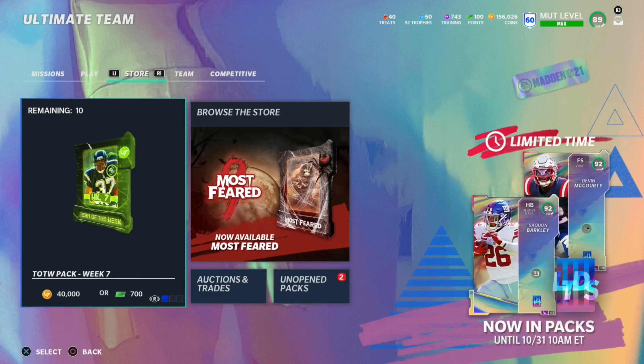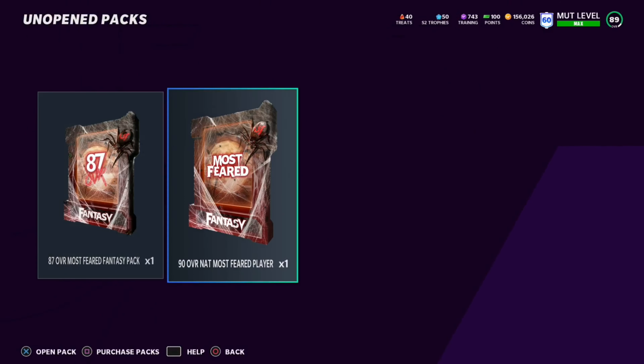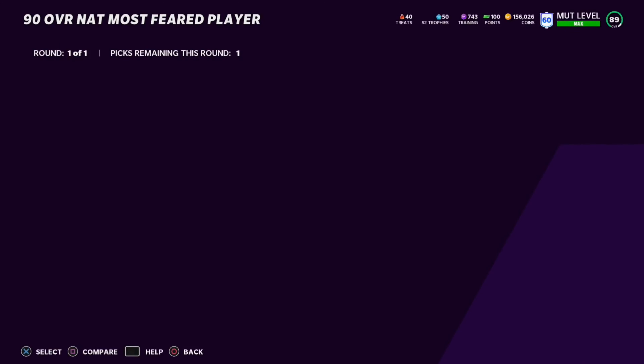Hey guys, welcome back to the Madden 21 Ultimate Team video. Today I finished the challenges to earn the 90 overall NAT Most Feared player. I also had 700 treats so I went ahead and bought this 87 overall Most Feared fantasy pack - I earned all those treats completely free, so I figured I might as well get it.